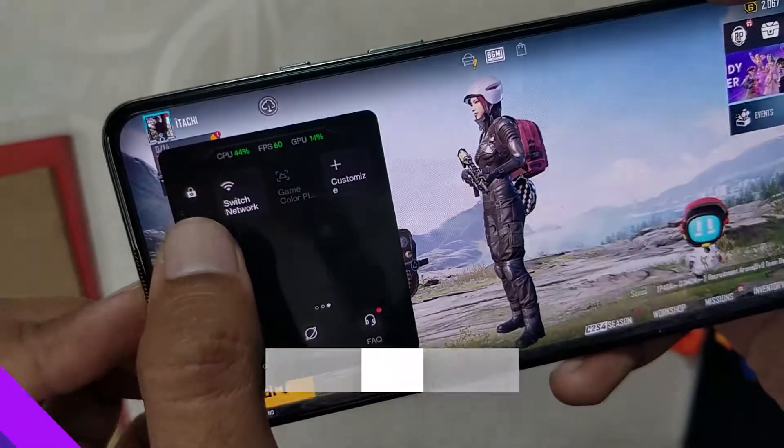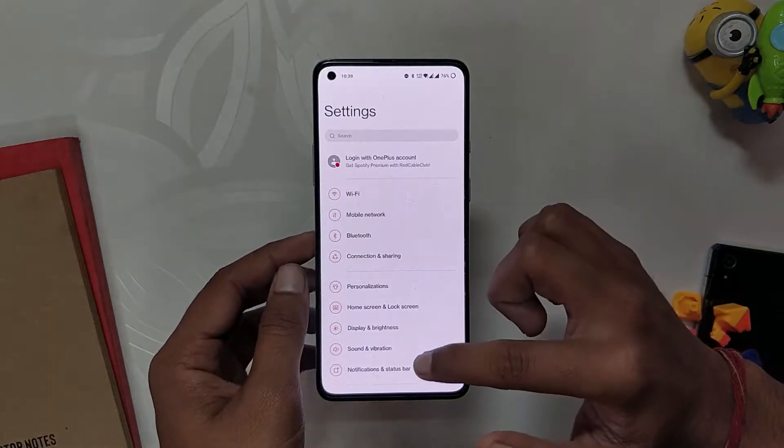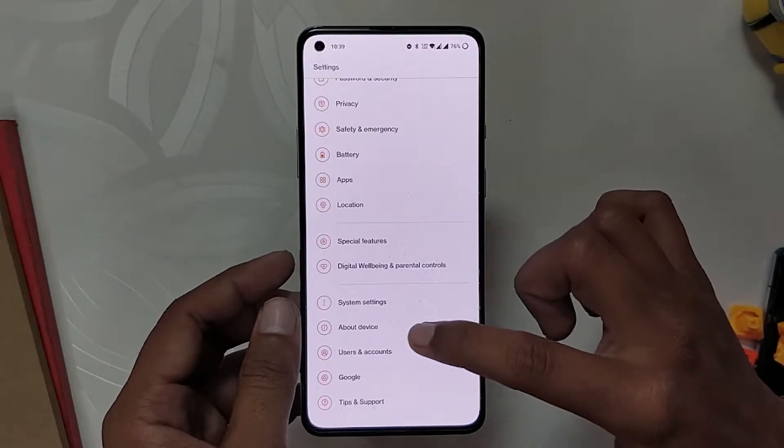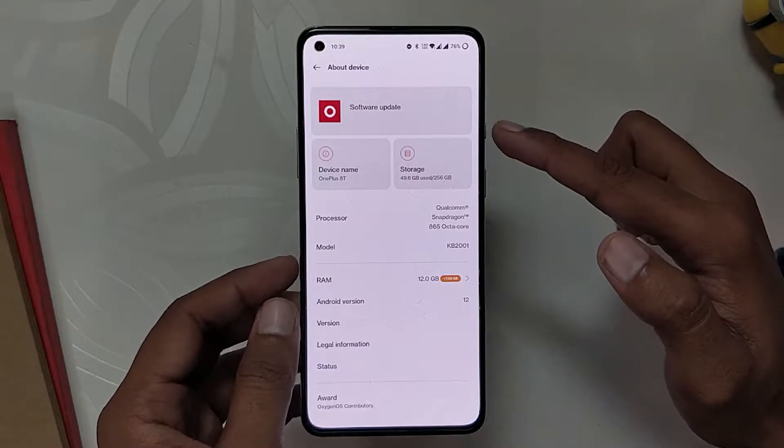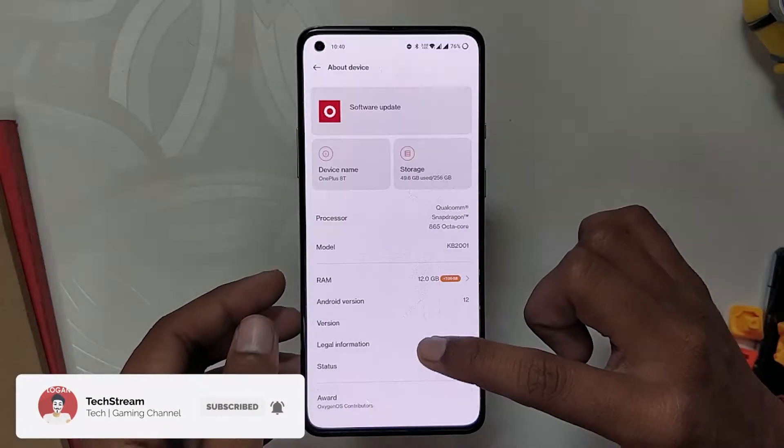So without wasting any more time, let's get started. Recently, OnePlus has released OxygenOS 12 Open Beta 1 for the OnePlus 8 series and OnePlus 9R. If I go into the About section of my device, you can see I am running the latest OxygenOS 12 Open Beta 1.